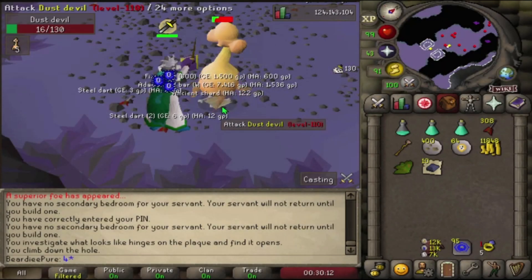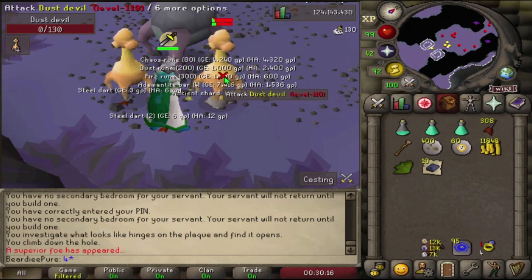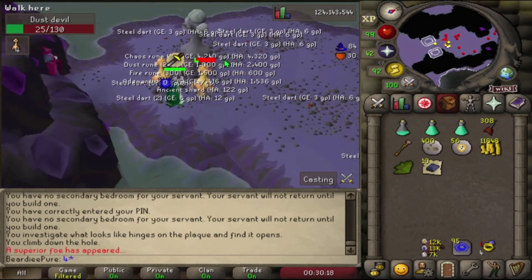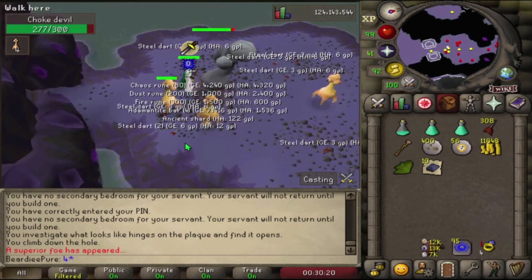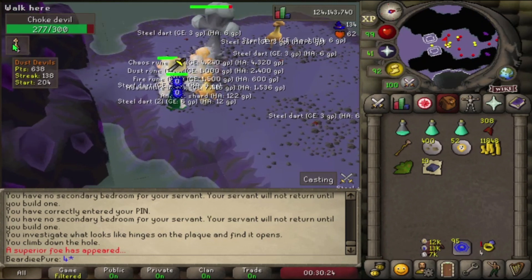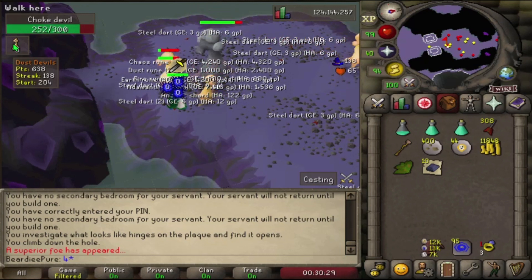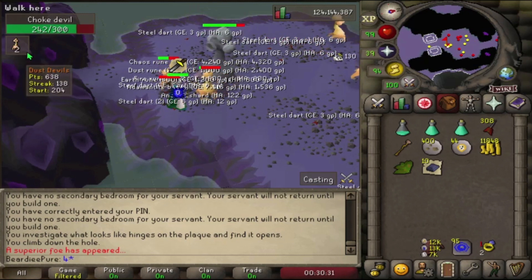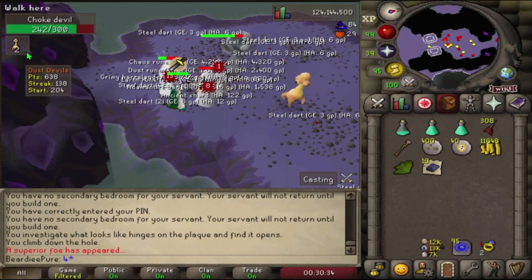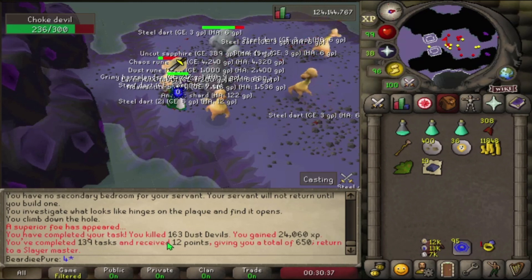Hello everyone and welcome back to the channel. I'm down in the catacombs doing a dust devil task. We got a superior — we'll kill him. We are on our 138th task, so the next task after this will be quite a big point boost, taking us to over 700 points. We're going for 1000 points so we can get that twisted slayer helm.